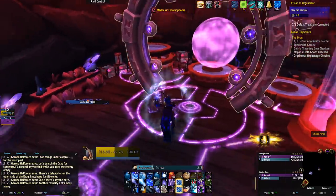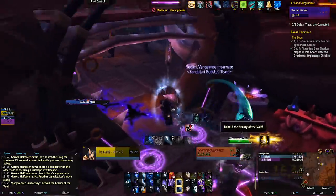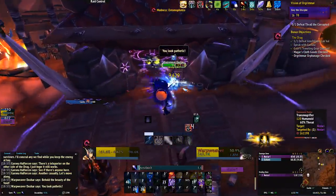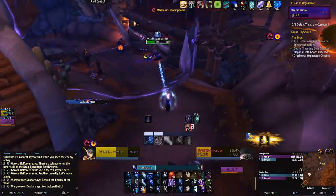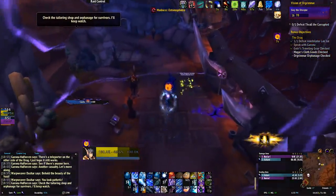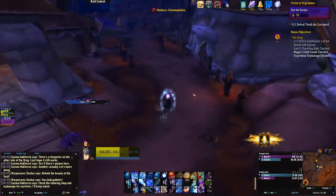A 10% damage buff and a 10% crit chance buff together could skyrocket your damage and lead you to a victory you might not have been able to get otherwise. It's the same story as the potions — it doesn't take very long to see if you're going to be able to benefit from them, and actually getting them is super quick too, so it can be a huge time saver overall in the long run.